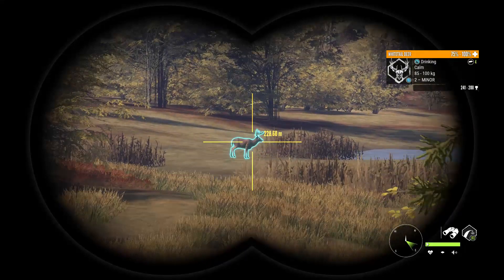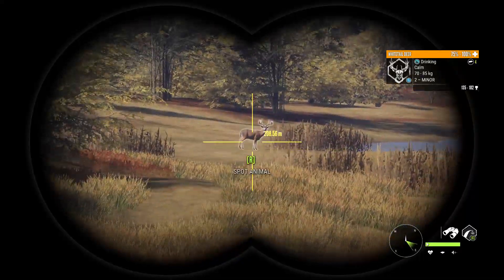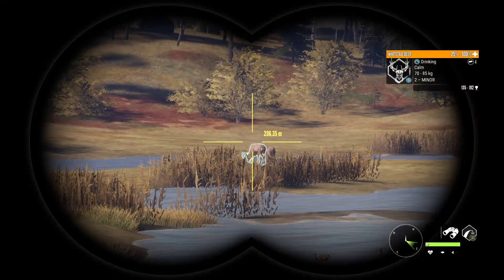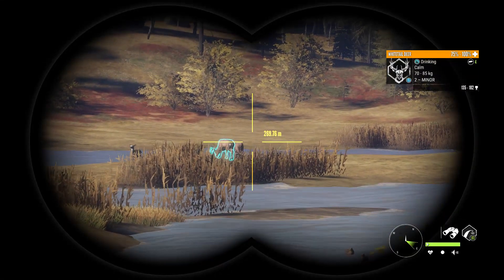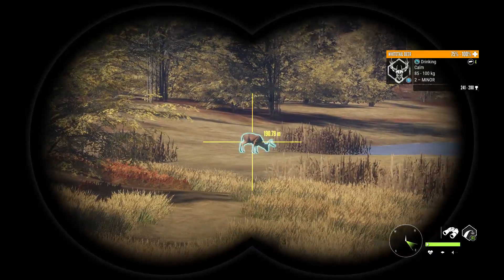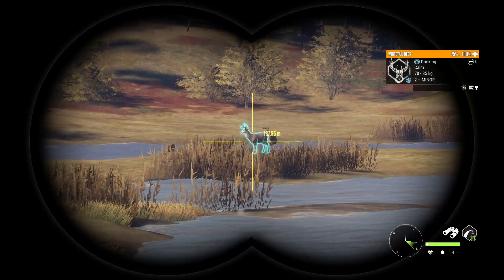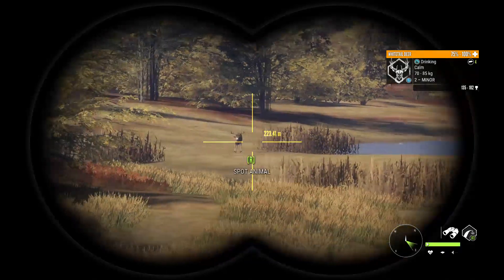The species list for New Zealand looks like this: red deer, sika deer, and fallow deer. We've got feral goats, feral pigs, chamois, turkeys, and European rabbit. That's the list, which is awesome — I pretty much got everything I wanted on there.